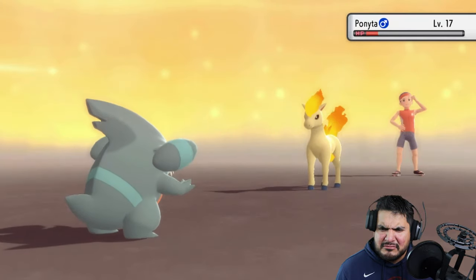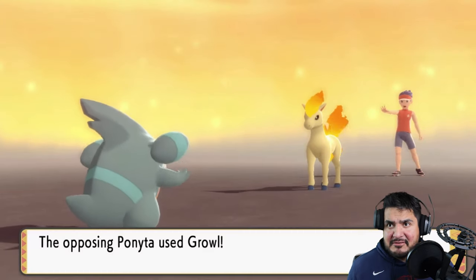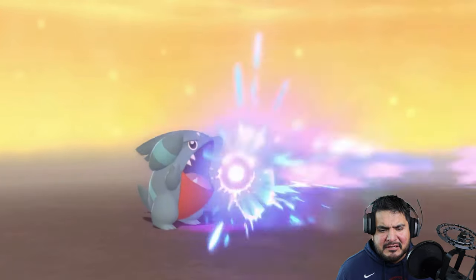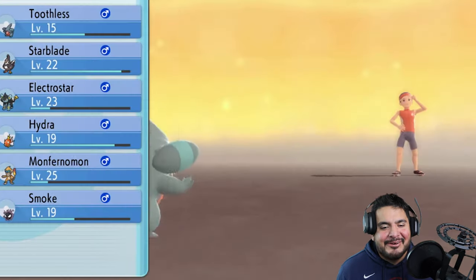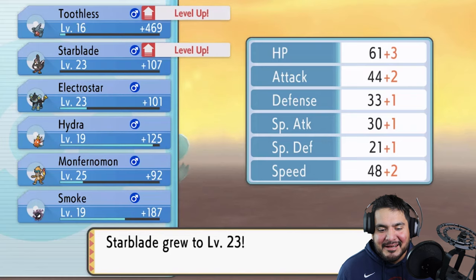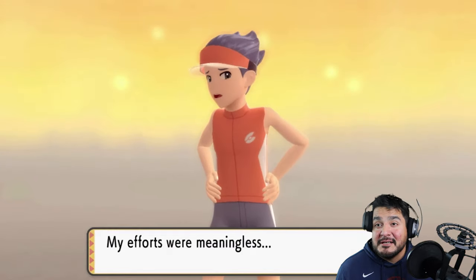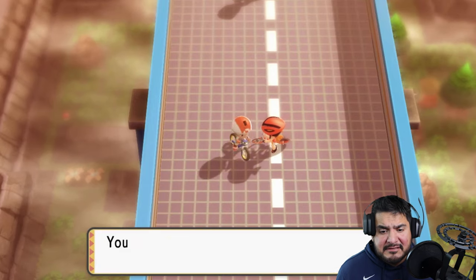That's a critical hit, and Toothless is getting hurt by a Sand Attack — or is it a Sandstorm? Yes, sandstorm. We're getting Growled but here comes a Dragon Breath attack for the win! Toothless is kicking some butt right now. We're not going to learn a new move anytime soon, so let's keep it like that. Cyclist James has been defeated!